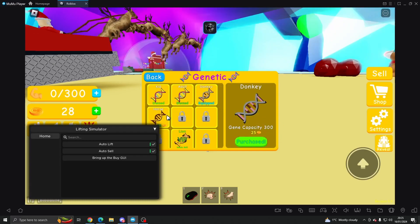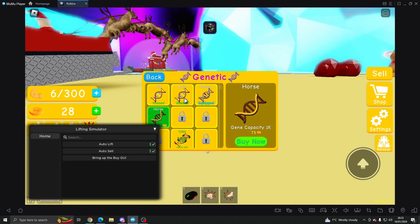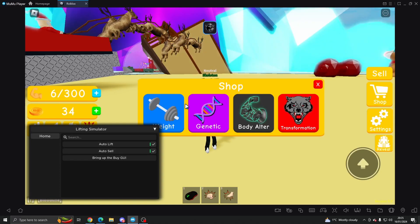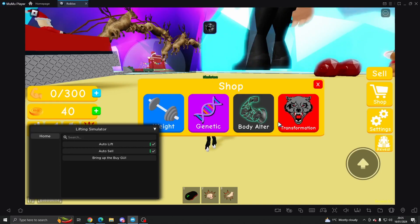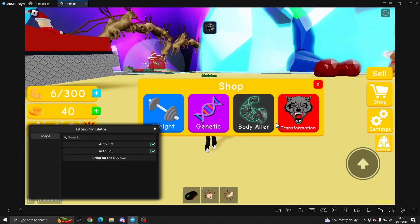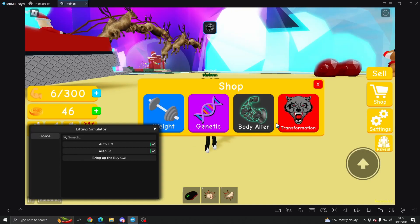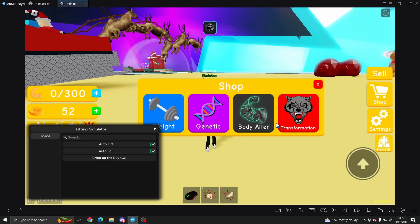The only thing that could be added to the script is auto buy weight, genetics, body alter, transformation, and so on. But you've got the basic three things that you need: auto lift, auto sale, and you can bring up the buy GUI from anywhere on the map, so it does really help with the game.